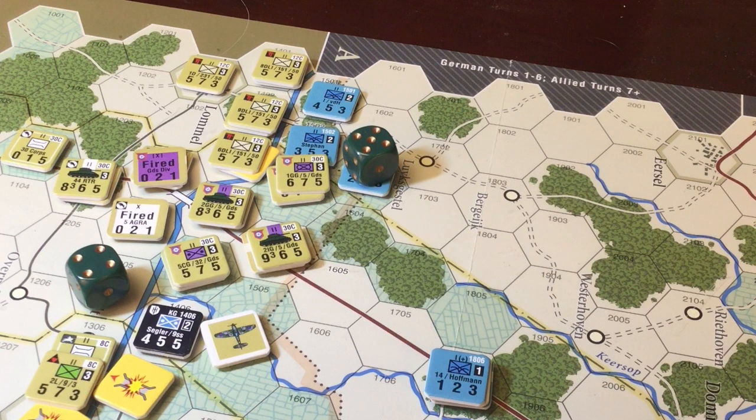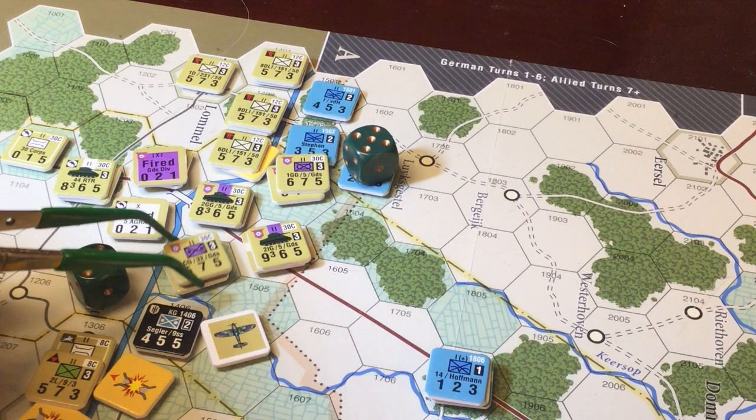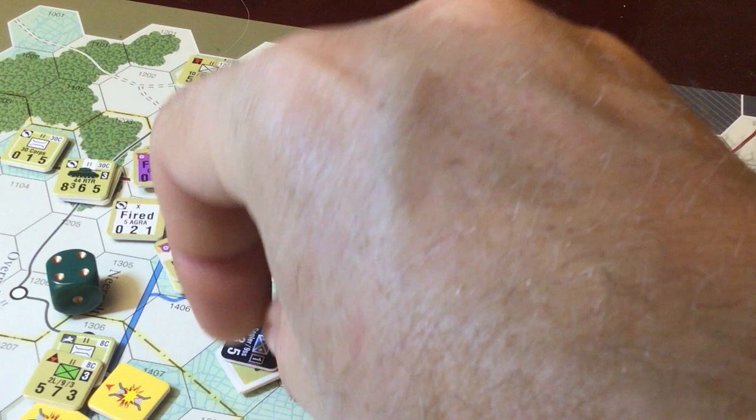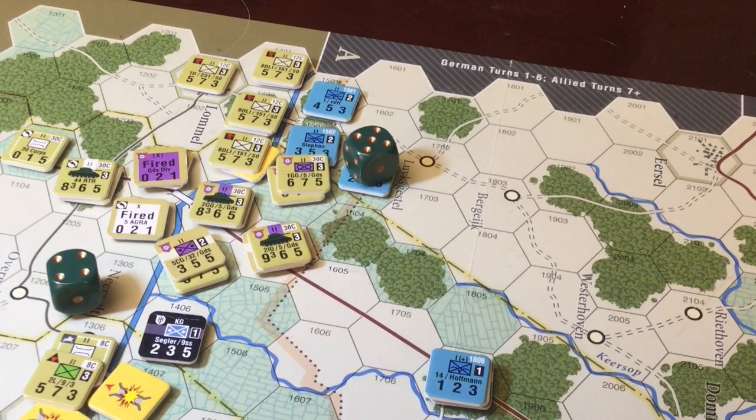Bad news — exchange! It rolled a one. We already kind of covered exchanges — each guy gets to choose the other guy's poison, both sides take a hit. He takes a hit, he takes a hit. No retreat is needed. It's done on that exchange.